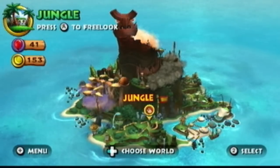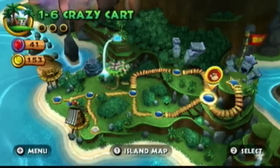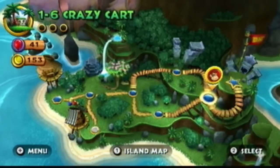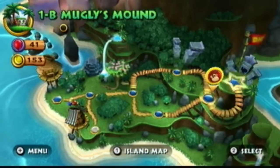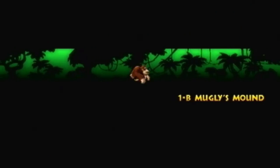Hey, what's up guys? It's this world with the 5-month cracks more and I'm Donkey Kong Country Returns. In the last episode we went to World 1-5 Canopy Canyon, World 1-6 Crazy Cart, and we finished up World 1 except for the boss. And in this episode we're going to Muggly's Maw, the first boss of the game, finishing up World 1.